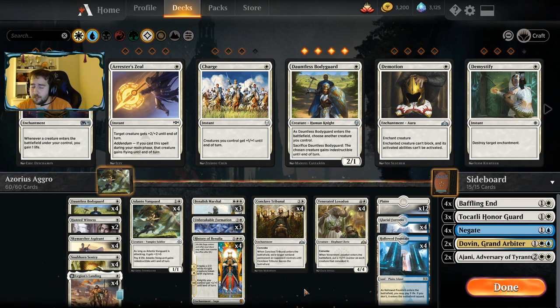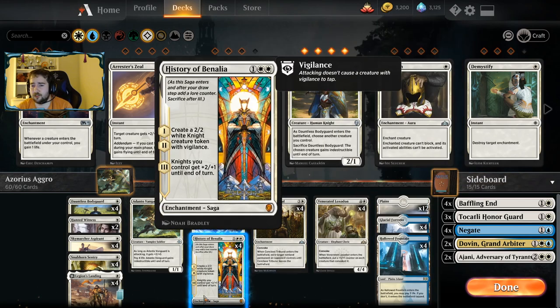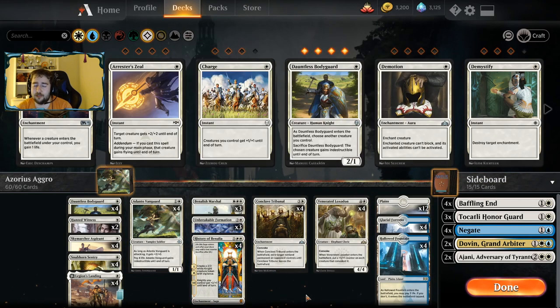The deck can pretty much operate off of three lands. That's why there's only 20 lands, because you don't really want to draw that many lands. Also, Legion's Landing can become a land as well.